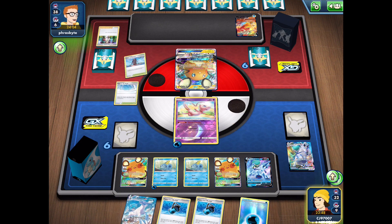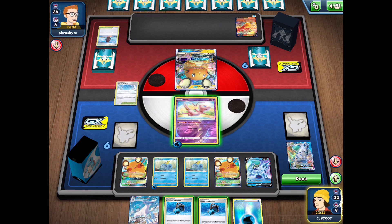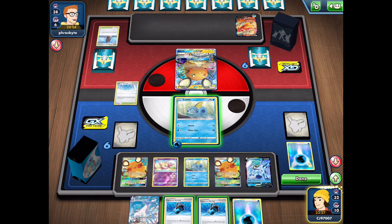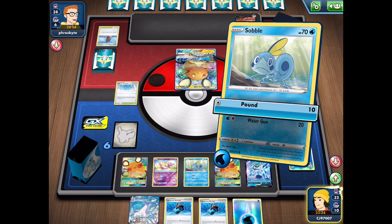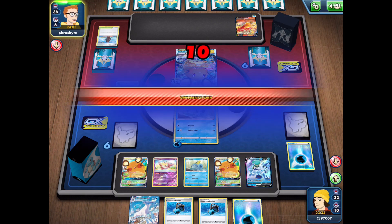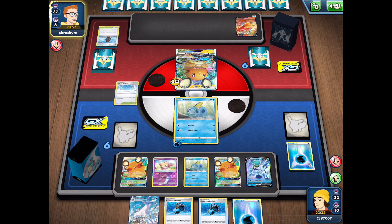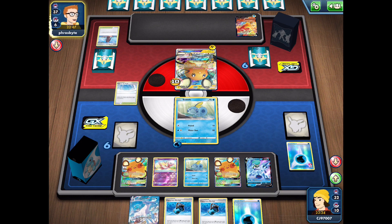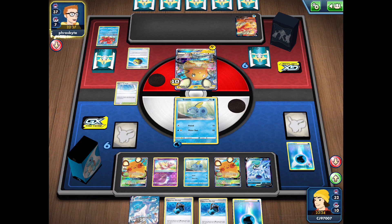We find the other Dedenne, which is very good. I'll attach onto the Sobble and use Dedenne GX to draw cards, looking for an Ice Rider we can get going here and evolve into as quickly as possible. We can put down our stadium. I'd like to keep our Mew around, so we'll retreat into the Sobble — do 10 damage as well, could be relevant. The Sobble having 70 HP means my opponent can't knock it out with the first Blaziken attack, which deals 60 damage.